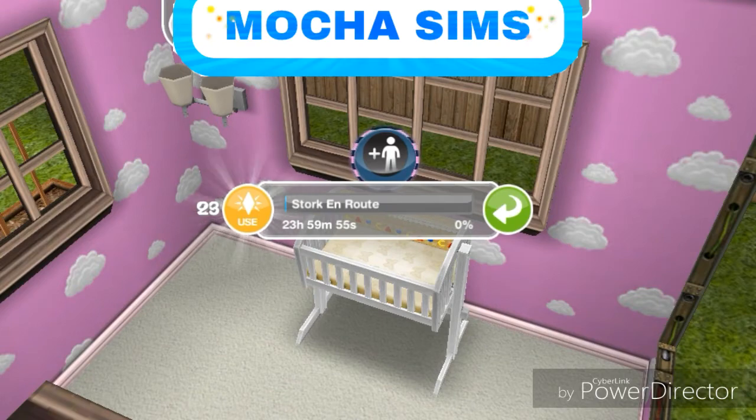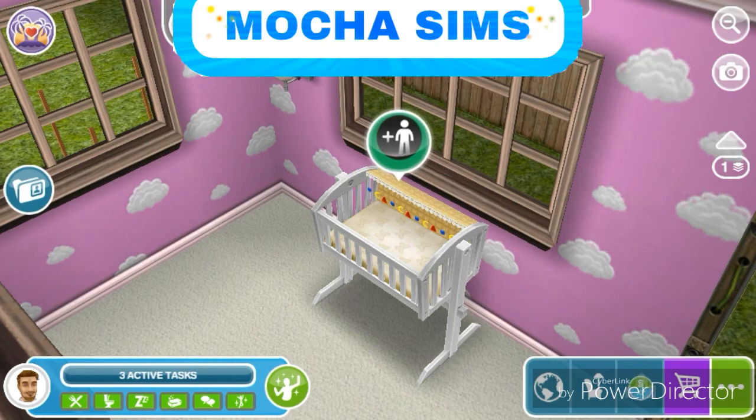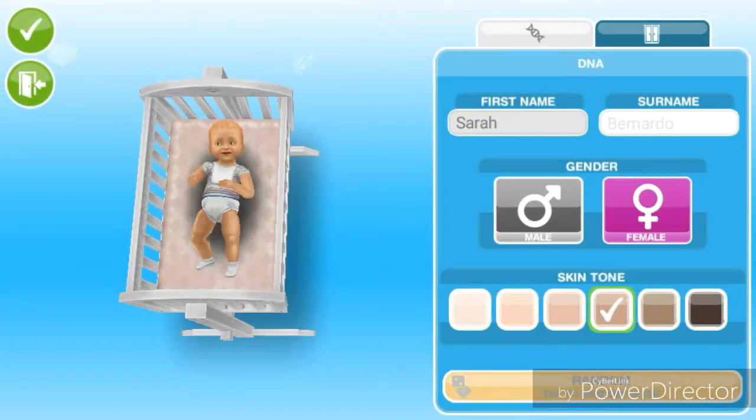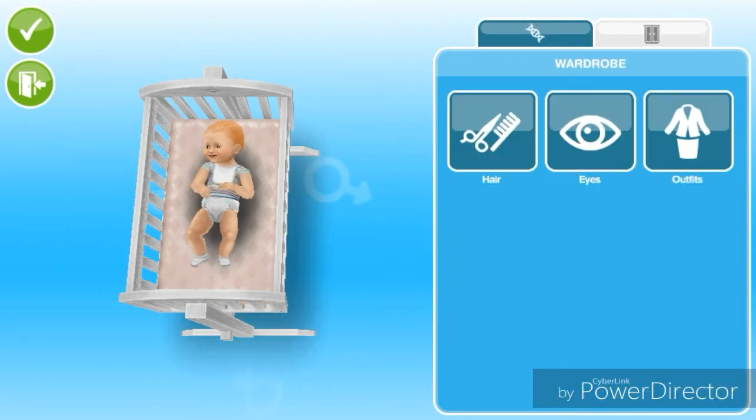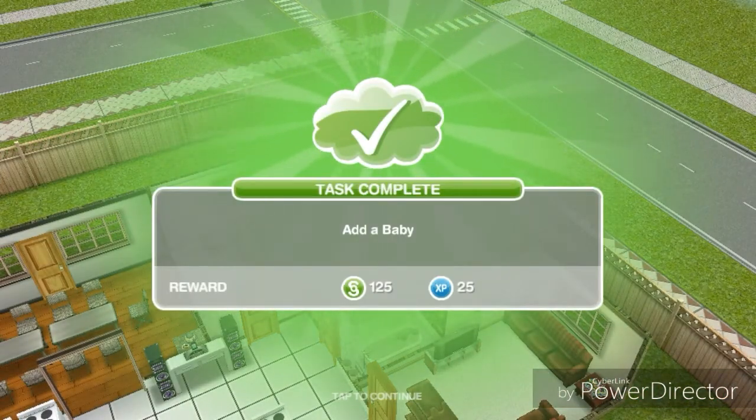If you want to skip past the wait, that costs 23 LP. When the baby is done adding, the green icon with the baby will start blinking and you click on it. It takes you to create-a-sim where you start to create the baby. I'm just gonna give it a skin color and name it Sarah Bernardo. I'm going to delete the baby after since I'm only using it for this quest - I don't want to add a baby to my town yet. Okay, so we're adding the baby to the town. The task is now complete.